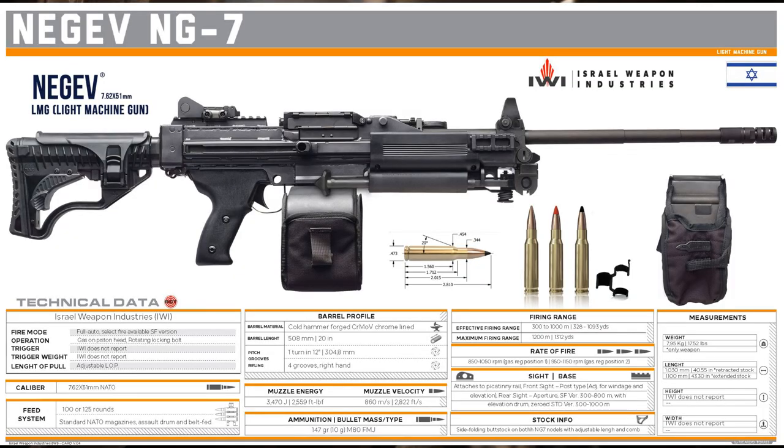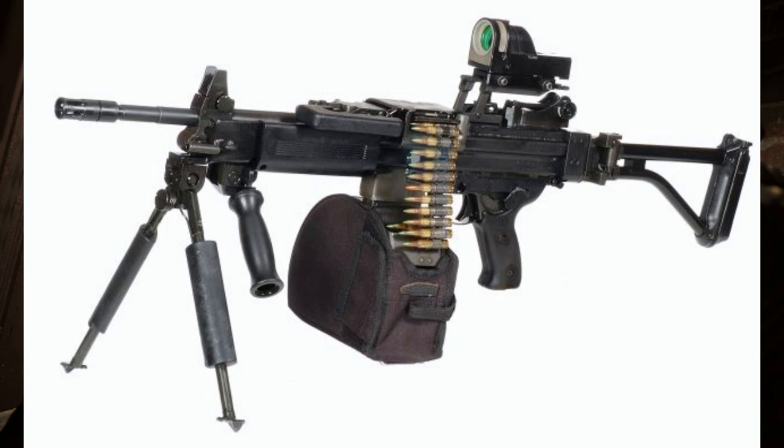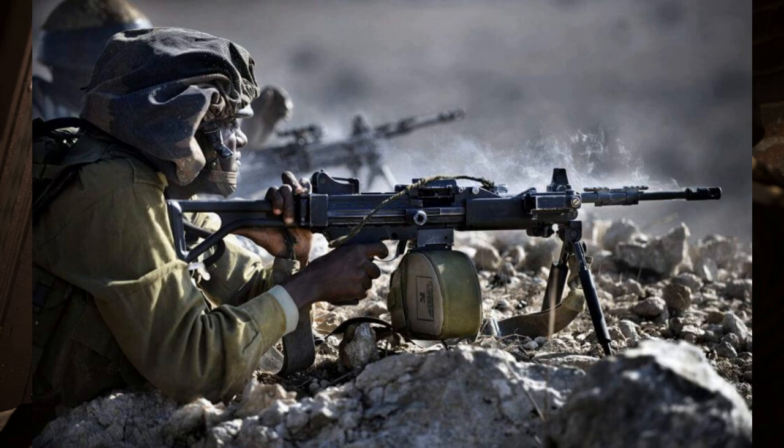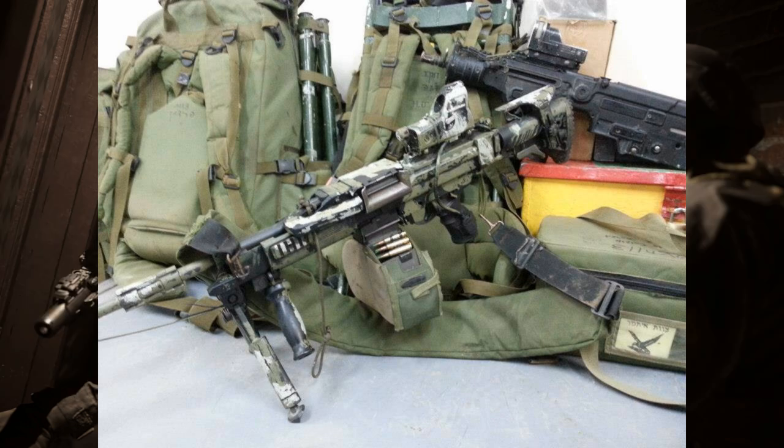Next up, the Israeli IWI Negev — a lightweight machine gun firing 5.56x45mm NATO. We're primarily discussing the Negev 5 here, and then the Negev 7 which fires 7.62x51mm NATO — so those could serve as the conversion. The IWI Negev is an Israeli-made light machine gun with a fairly high rate of fire, anywhere from 800 to 1,000-plus rounds per minute. It's a very iconic machine gun — I think we've seen it in previous Call of Duty titles — and it would be a really good addition to Modern Warfare 2 2022.